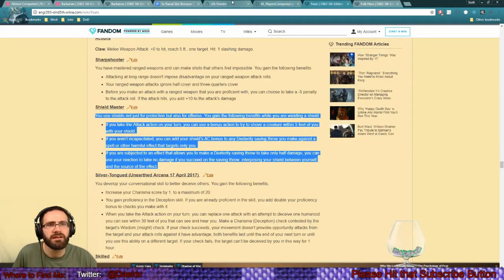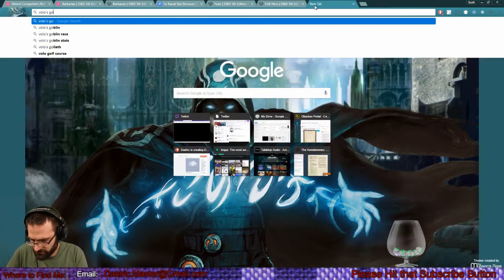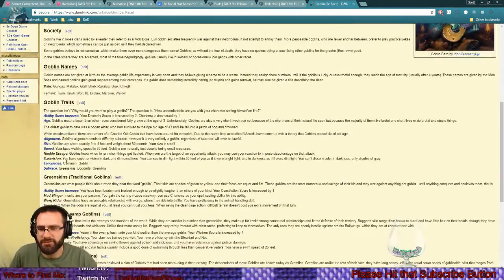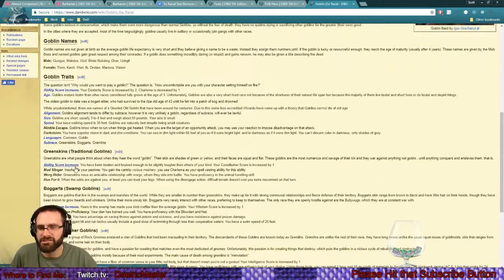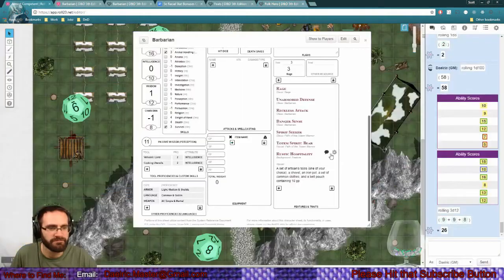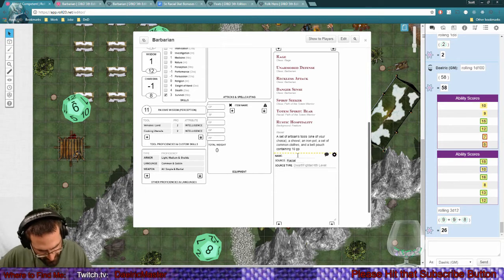Grabbing animal handling and survival from the folk hero background. Now let's do the racial stuff - sadly I can't copy-paste it, which is a little annoying. Let's find it in Volo's. First up: Nimble Escape - racial, goblin. You can take the disengage or hide action as a bonus action on each of your turns.